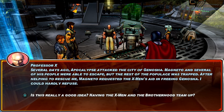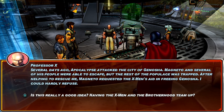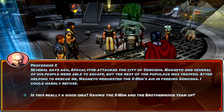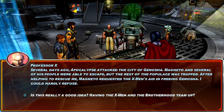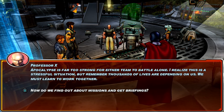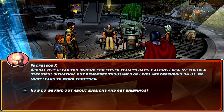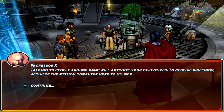Let's blow this popsicle stand to the X-Jet! This location is known as the Sanctuary, a retreat of Magneto's, and it will serve as our base of operations on the island of Genosha. Several days ago, Apocalypse attacked Genosha — Magneto and several of his people escaped, but the rest of the populace was trapped. After helping rescue Professor X, Magneto requested the X-Men's aid in freeing Genosha. This game does the best — it just dumps you in and you're going. It's nice not playing a five-hour tutorial before a game starts.